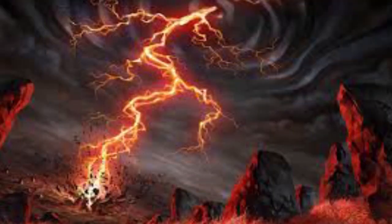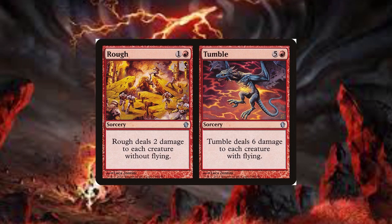Rough and Tumble was a red split card with the effect of dealing 2 damage to each creature without flying, while the other effect deals 6 damage to all creatures with flying. When it was first printed, it was used a decent amount in limited, but it would get a much larger boost in 2012 where it was being used more in Canadian Threshold decks. It has seen a little bit more play recently in 2018 when it was being included in Delver strategies.